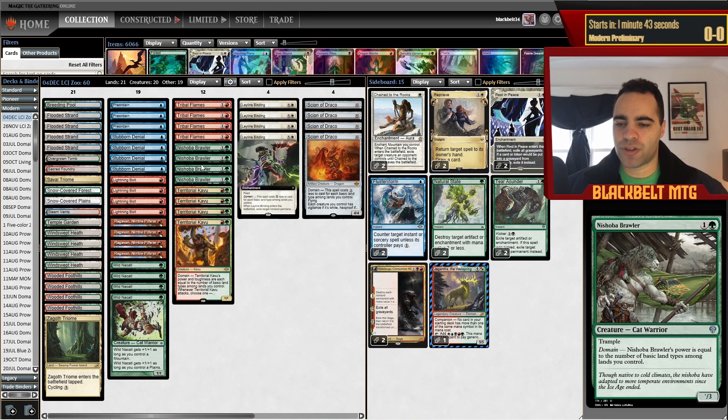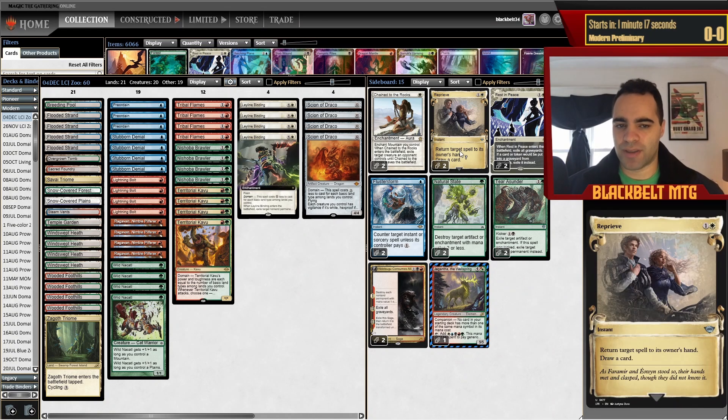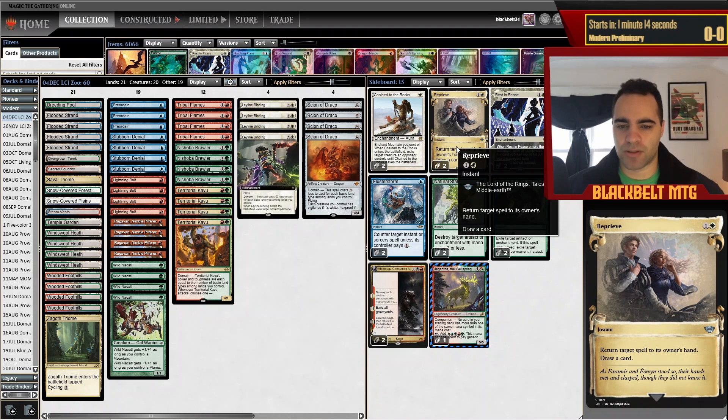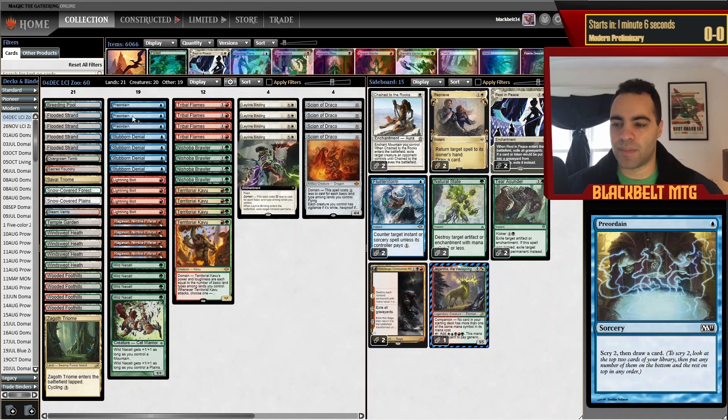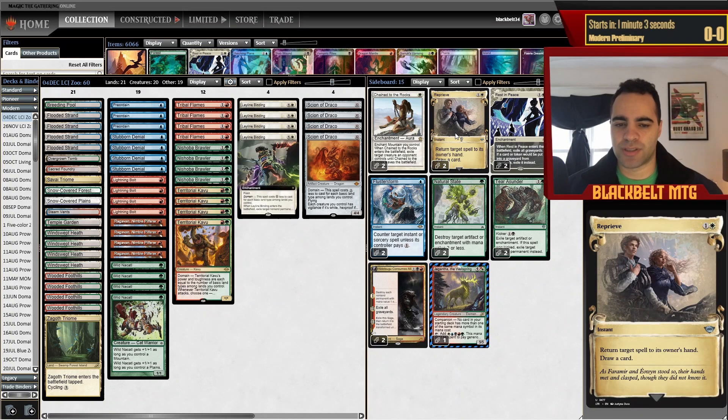The rest of the list is pretty stock. I still like four copies of Brawler for consistency. Some people trim one or two, and that's fine, but I want maximum consistency — sometimes you lose because you run out of threats or don't have them in your opener. Preordain obviously can help dig for action. In the sideboard, the big change is because of Fury being banned — I expect Scam to fall off a lot. I've moved back to two Reprieve, which is very good against any combo deck: Cascade, Amulet Titan, Yawgmoth.